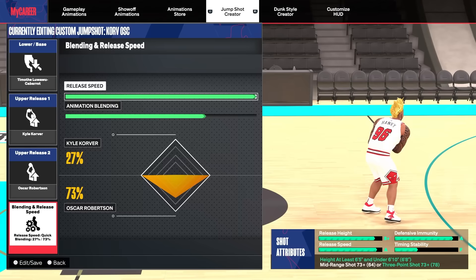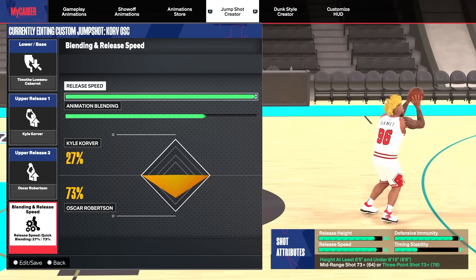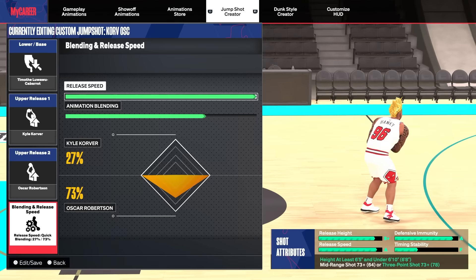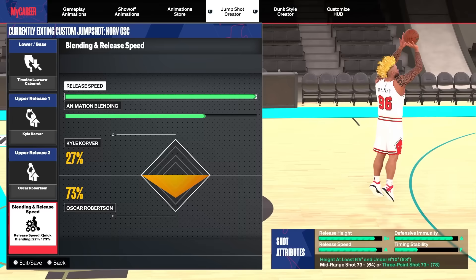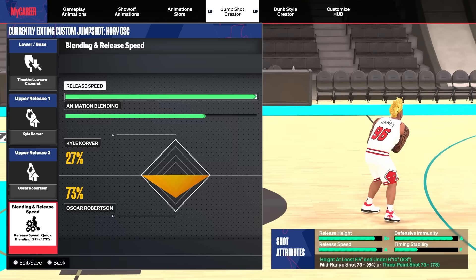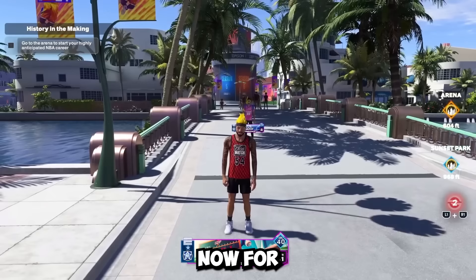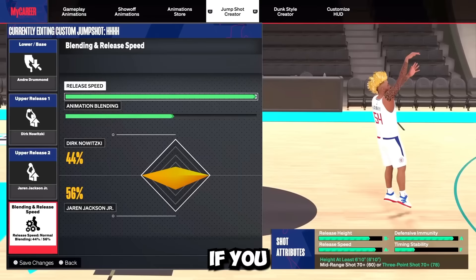The defensive immunity and timing stability aren't crazy, but you won't get all A-pluses with only a 78 3-pointer — this is still the go-to for lockdown and shooting center builds. If you only have around a 73 or lower 3-pointer or mid, use Timothé Luwawu-Cabarrot base with Kyle Korver release 1 and Oscar Robertson release 2, at 27% Korver and 73% Oscar on the fastest speed. You get an A release speed, B+ release height, and an A defensive immunity, which is huge.